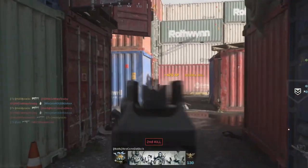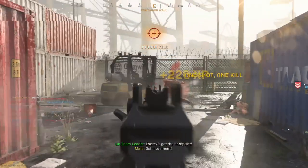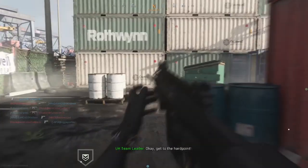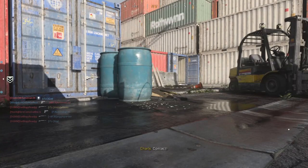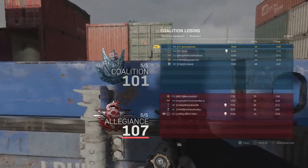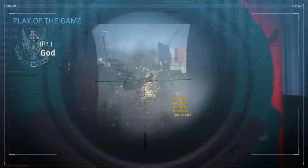Finally, for ARs and SMGs, I'd recommend working on three of them at the same time — it makes everything go a whole lot quicker. If you can't complete camo challenges for one gun on a certain map, just switch to another and keep making progress. That's how I got my ARs done much faster. At minimum, work on two simultaneously so you're always making progress toward Damascus.